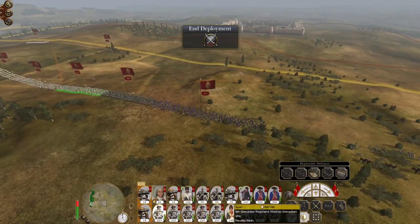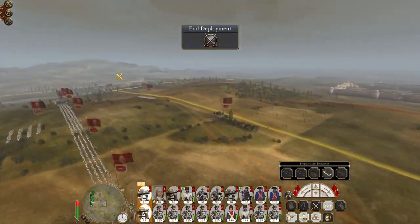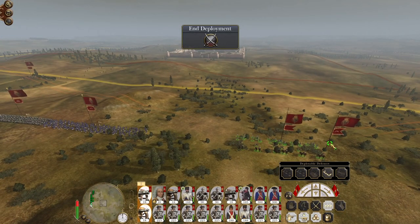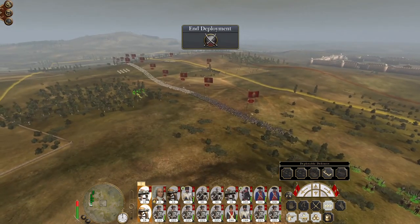My overall strategy will be to take Istanbul, take Ankara, and try to get peace with the Ottoman Empire because I don't wish to push any further east. I'm happy to take the terrain gains I have and mark them down as the eastern edges of my empire. So I am going to set my line a bit further back — it depends on how the Ottomans play it and what they're going to do.